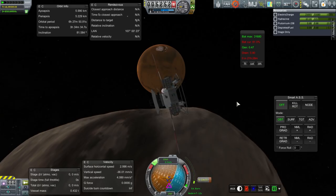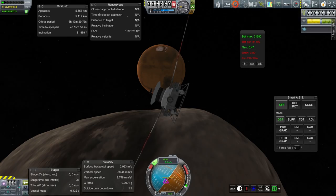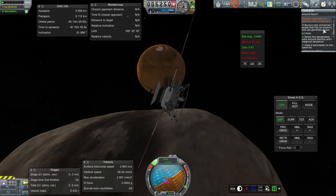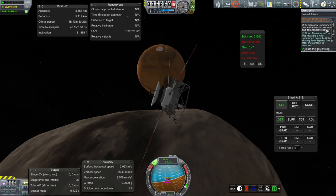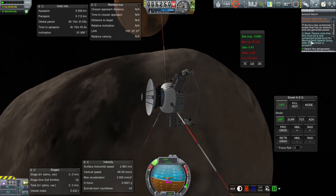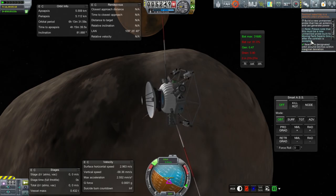Trying to use all the keys — I-J-K-L-H-N to get this done. Have we done it? Can generate power? Build a new unmanned probe that has an antenna and can generate power. It doesn't count this as a probe that can generate power? It has an antenna — come on!